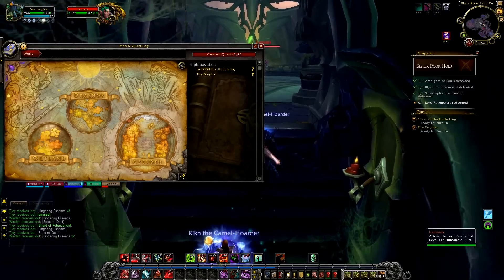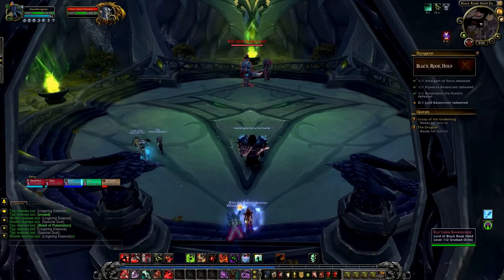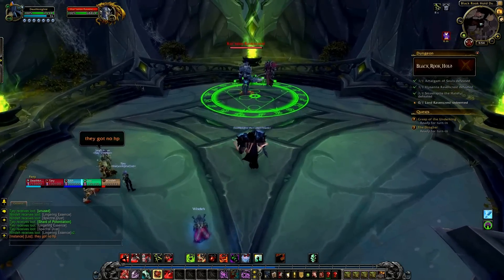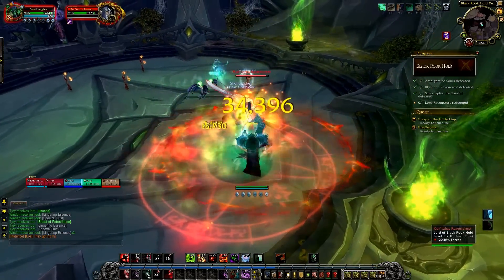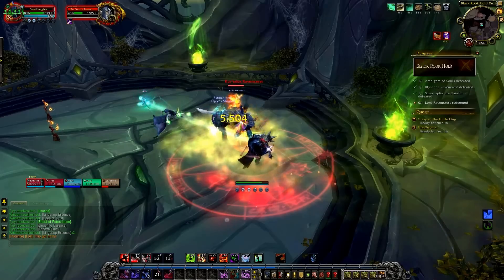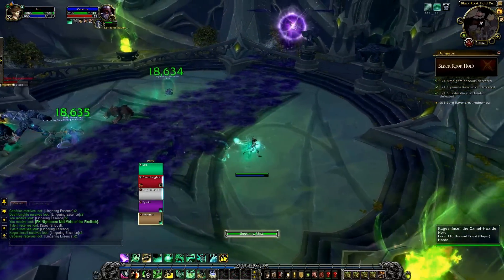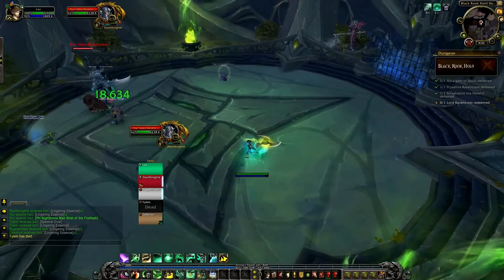The last boss chamber is a lovely room with an open roof. You're going to be fighting Lord Kurtallus Ravencrest and Latosius, his advisor. You don't actually fight Latosius directly — he fades into the shadows at the beginning of the encounter. What he'll do is spam shadow bolts at random targets, which do almost no damage. His main thing is casting giant lines of shadow called Dark Blasts — after a couple of seconds they explode and deal a huge amount of damage. The idea is simply to avoid the Dark Blasts.